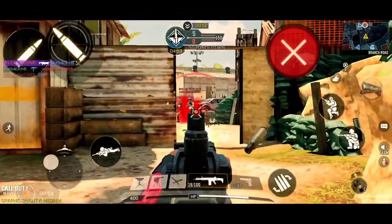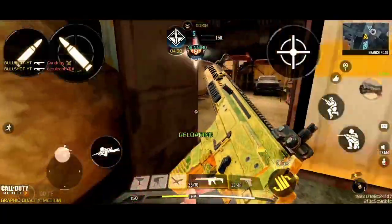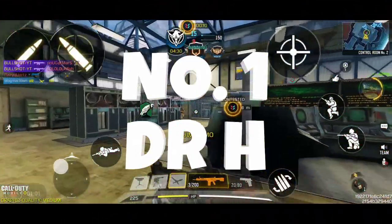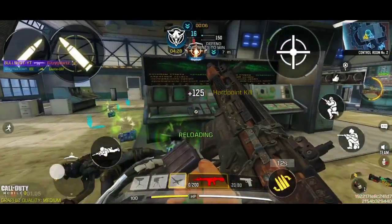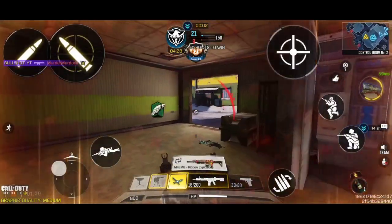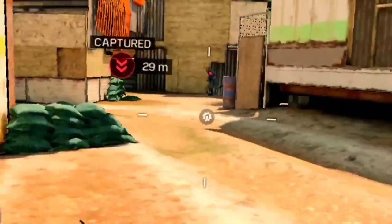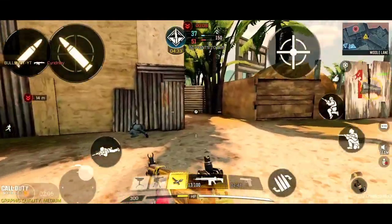Now, the moment you all have been waiting for — the number 1 best assault rifle you can use in ranked multiplayer after the Season 11 update, which is none other than the DRH. This is arguably the very best assault rifle in the entire game after the gunsmith update. It has the highest damage of any weapon. The fire rate and accuracy are just too good. In close to mid-range gunfights, it literally lasers enemies. You can also flawlessly use this weapon for long-range gunfights. This is the most versatile assault rifle.